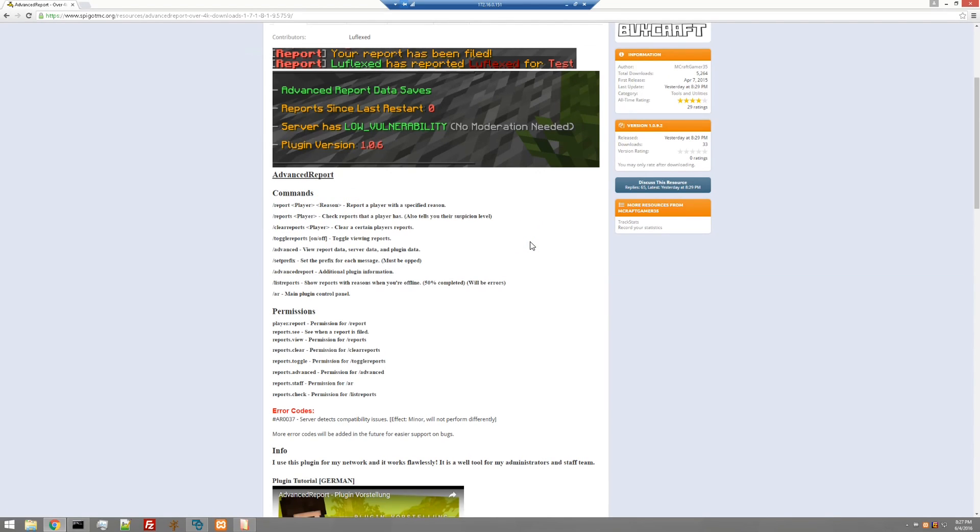Slash reports followed by a player name checks the reports that player has and tells you their suspicion level, which we'll get into in a moment. Clear reports lets you clear a certain player's reports. Toggle reports turns viewing notifications on and off — useful if you're recording a video and don't want reports popping up. Set prefix allows you to set the prefix for each message, but you must reload or restart the server for changes to take effect.